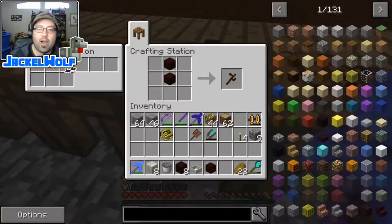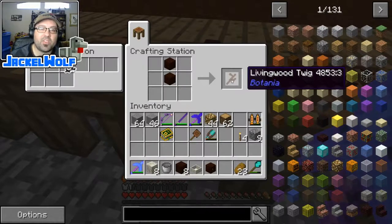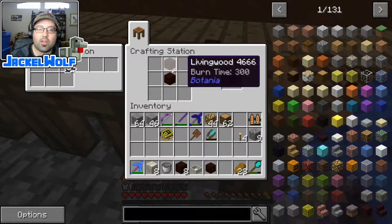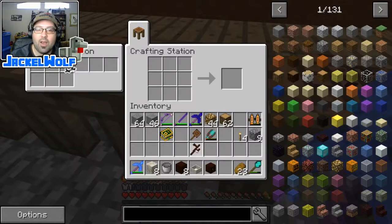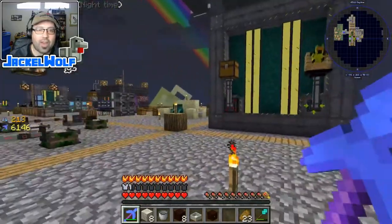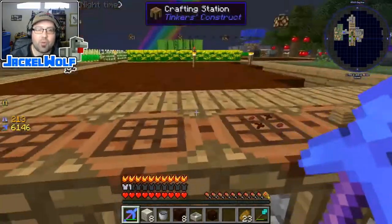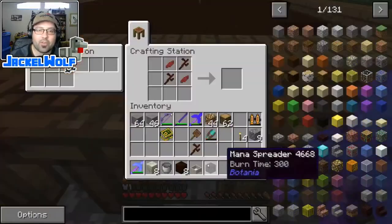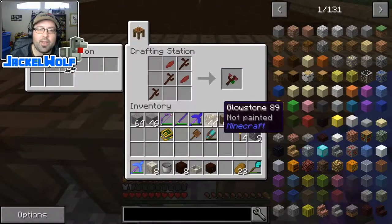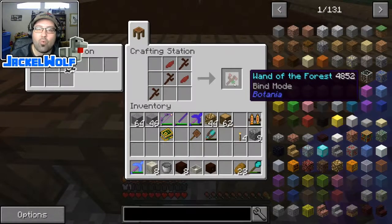One other item we're going to need is some living wood twigs. These are very simple to make - just two blocks of living wood in a crafting table gets you a living wood twig. We're going to take that living wood twig and throw it into a crafting table so we can build ourselves a wand of the forest. This is going to be how we control where the mana is flowing from.